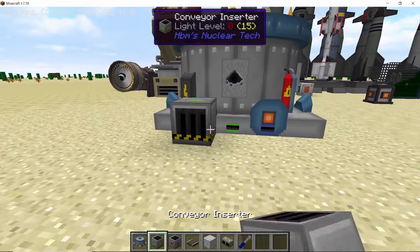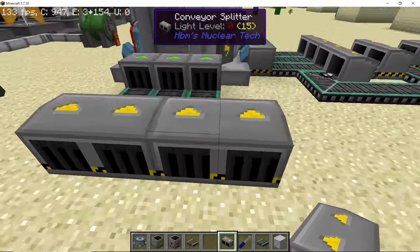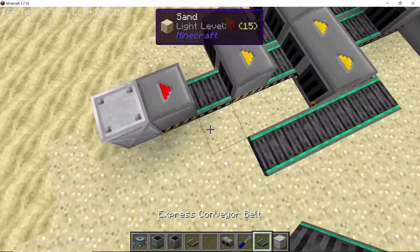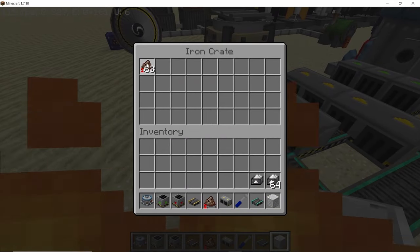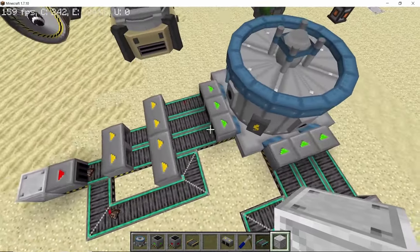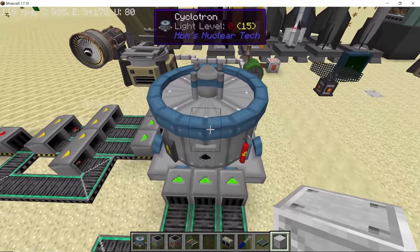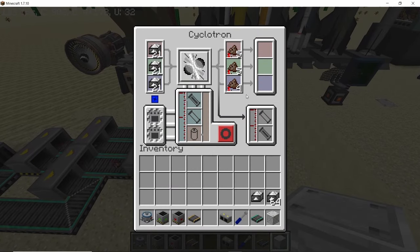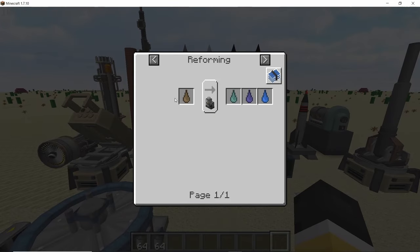An important change: the cyclotron now has input ports on all sides — three ports colored red, green, and blue. Using a 1-to-3 splitter will divide the input into three equal parts, depositing polonium equally inside the cyclotron across all three internal ports. Automating the cyclotron is much easier now.